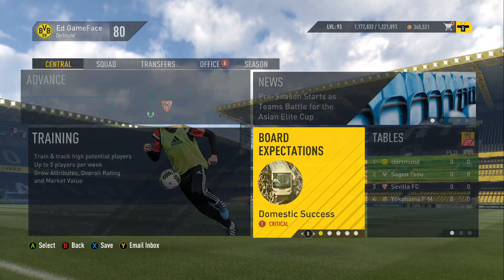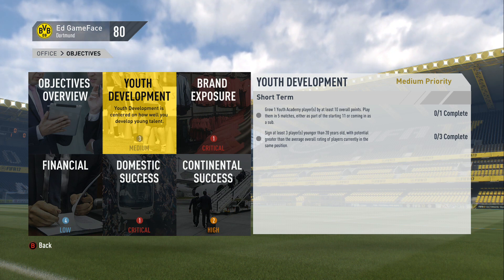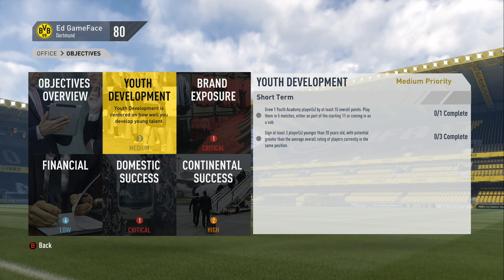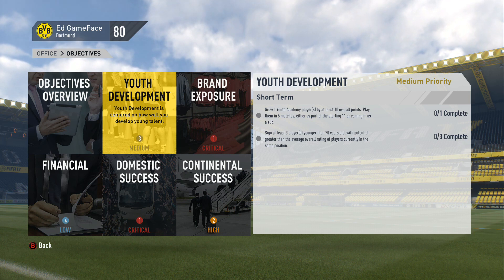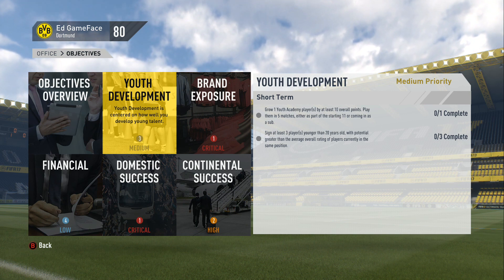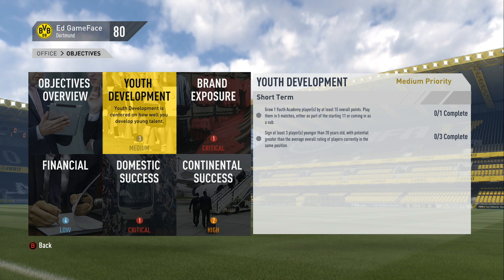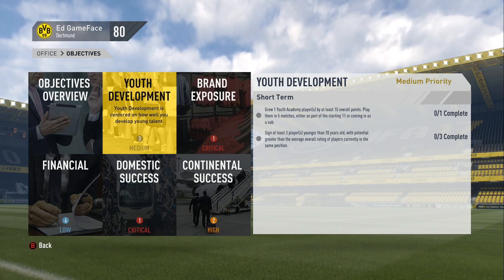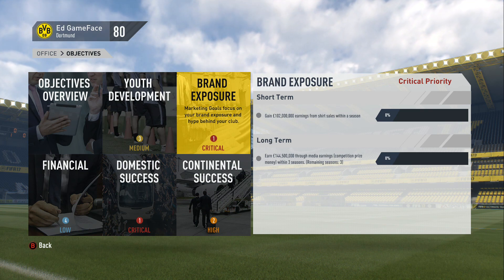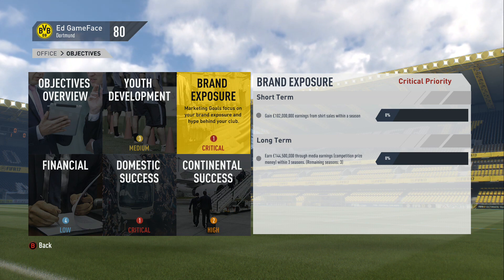Let's take a look at the objectives and board expectations for this season. Youth development: they want me to grow one youth academy player by at least 10 overalls and play them in 5 matches. Another target: sign at least 3 players younger than 20 years old with potential greater than the average overall of players in the same position. Brand Exposure: gain £102 million worth of earnings from shirt sales within one season — that's going to be quite a tough one. We might have to sign quite a big name to do that.